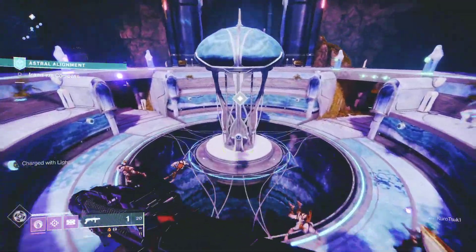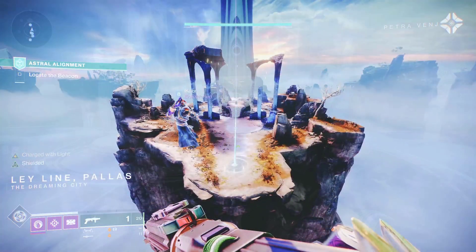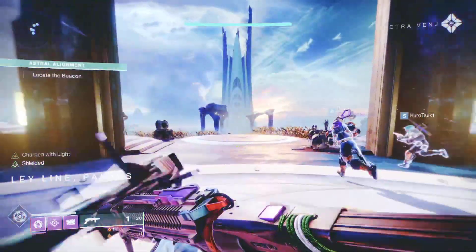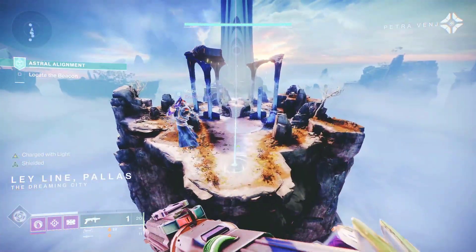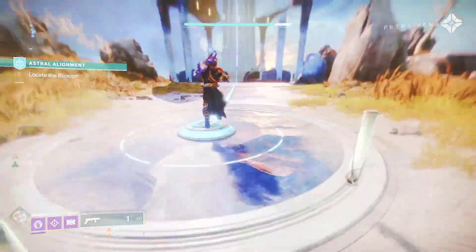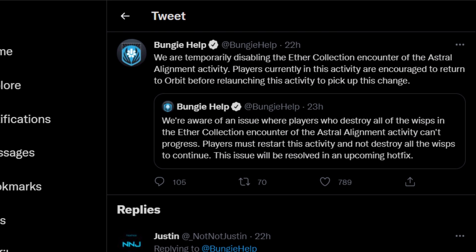You start the activity in the Dreaming City and you land in the Blind Well — that's where you start most of the time. But there are times you might get dropped into the second stage where there is a game already in progress. You can back out if you want to try from the beginning. Note that there is a possibility for the activity to be bugged, so if you get dropped in the second stage, it's best to back out and start over. Bungie has already acknowledged the bug, so until they fix it, beware and avoid the frustration.